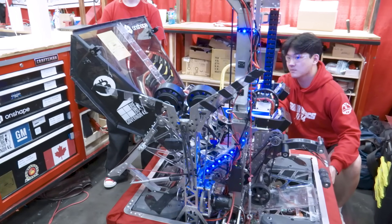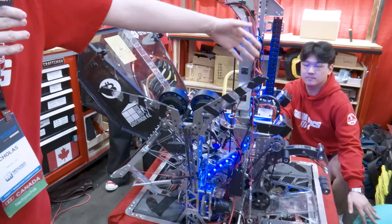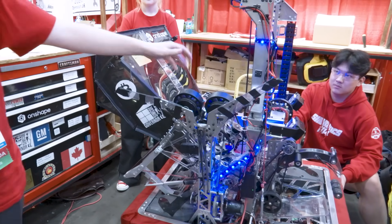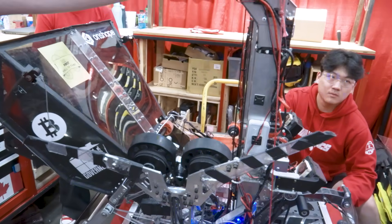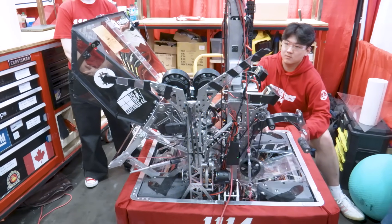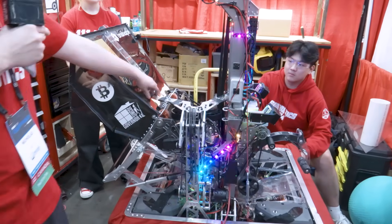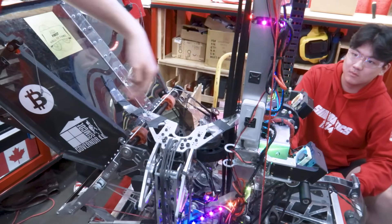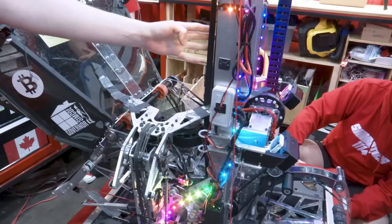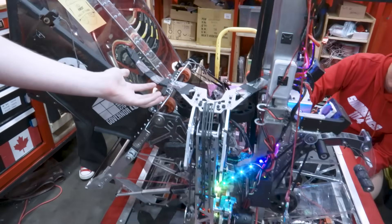Our climber works off a sequence. First we bring it to an intermediate position to ensure we have the cage fully grasped so it won't slide through and go into our elevator. Then our driver moves us to the side, ensuring the cage's chain falls through the robot instead of tapping the elevator and losing that tightness we want. The second part of the sequence then brings the cage fully into the robot. The Lexan flaps do interact with our funnel and elevator, but being Lexan means they flex around those components, giving us the extra clearance needed to pull the cage fully inside.